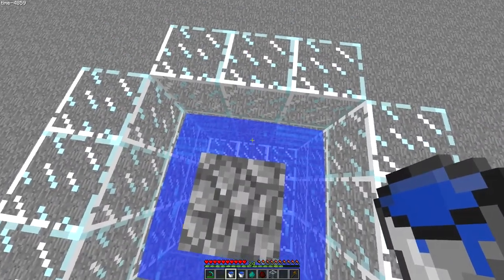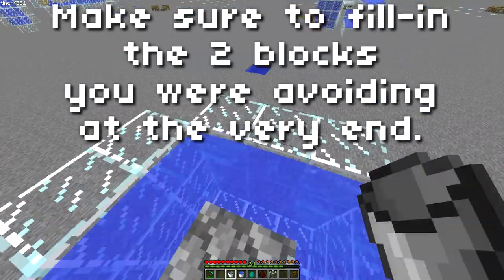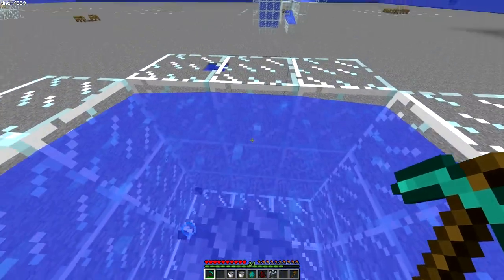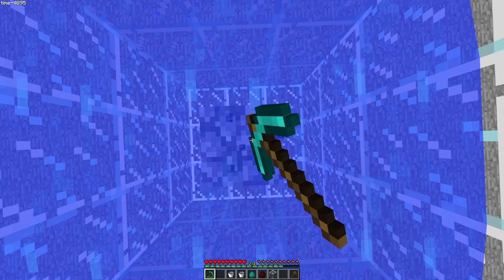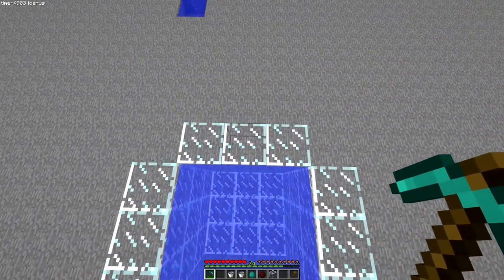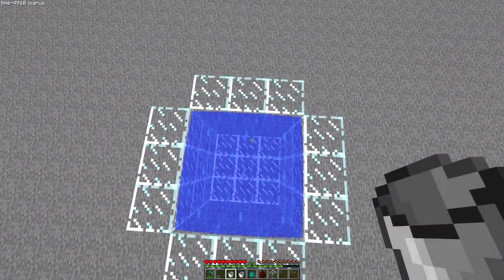Once you get here, make sure not to fill this in — not yet, at least. Then what you want to do is mine out these blocks. As you mine these out from the top down, the center will also become a source block, as long as there's a solid block underneath it. If you did this right and replace the blocks on the side that you were pulling from with two buckets of water, you've filled in a three by three by three space.